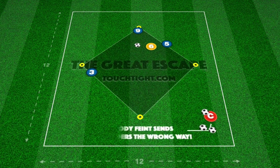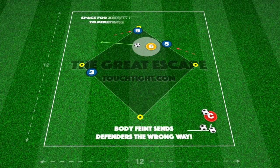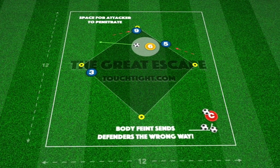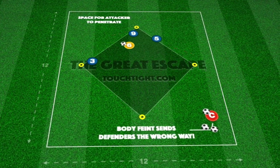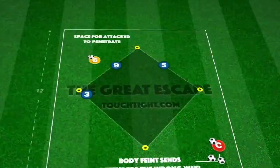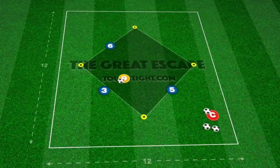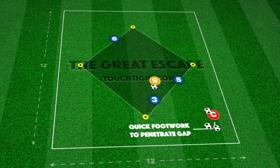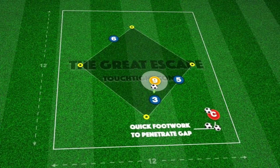The central player must be able to change direction quickly using body feints, individual skill and speed to create that space to break through. They must also look to draw defenders one side with quick footwork and manipulate the ball at speed to break through the vacated side.